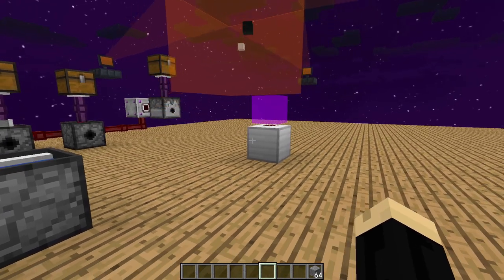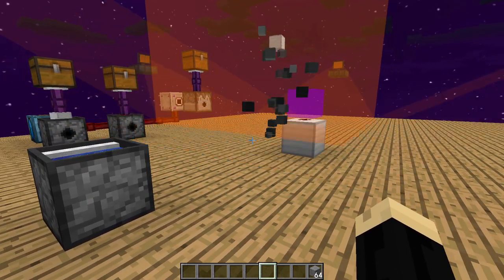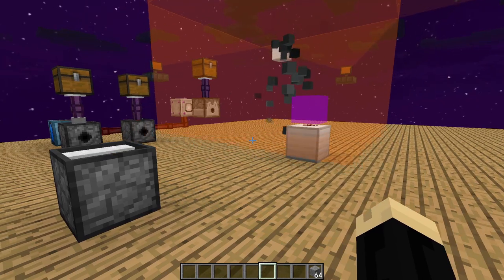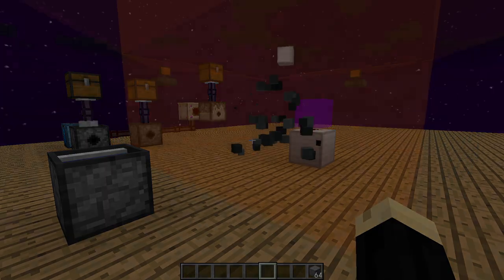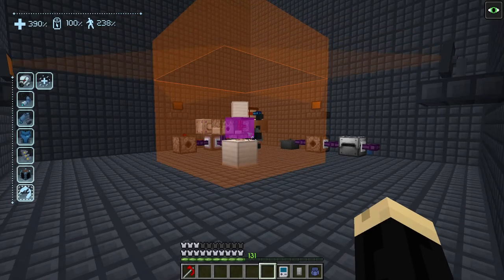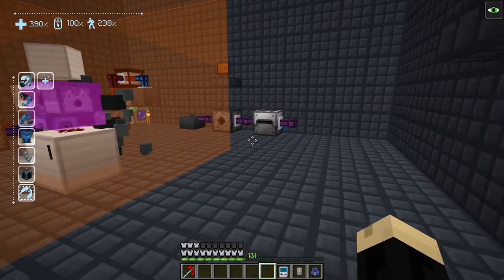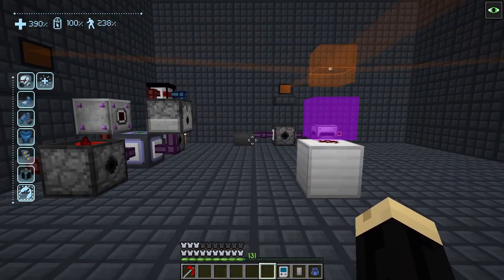I'm going to quickly switch over to where I've set this whole process up inside of a compact machine on my survival world, to show you how I fully automated providing iron and redstone as well. So here we are inside of my survival world, inside of a compact machine — a maximum size machine. I have the same process set up that we saw a moment ago, with a couple of minor differences.